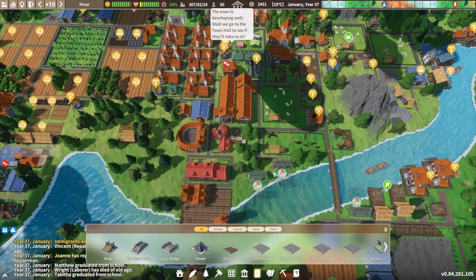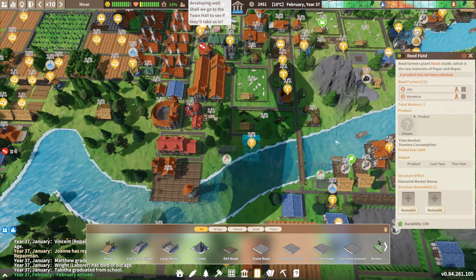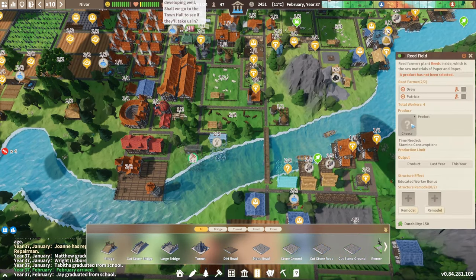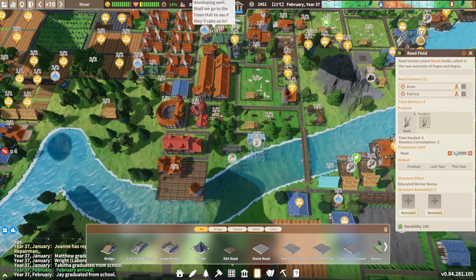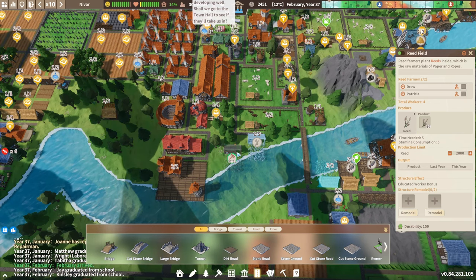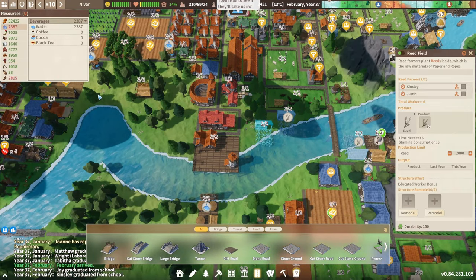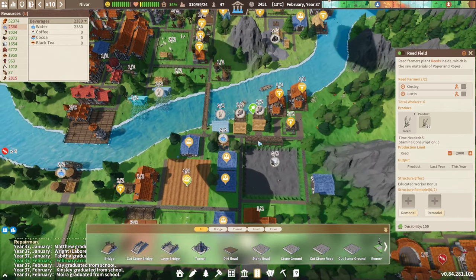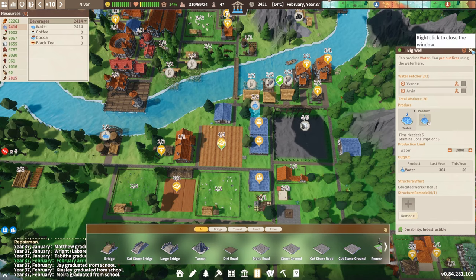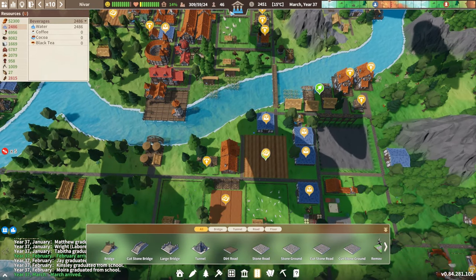We do have 50 laborers. I'll wait for us to finish building this to see how many people are left and then we'll see if we need more immigrants. I feel like we have about two or three people working on each Reed field. We might still have more than enough reeds. I'll set the limit for reeds to 2000 - I don't know if we ever get there but it seems like a good starting number. I also want to keep an eye on water. Now that we have reeds we can start producing paper.